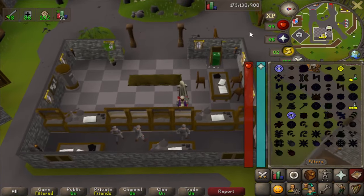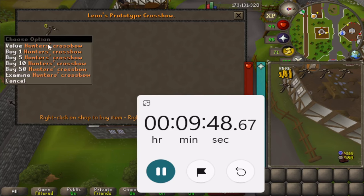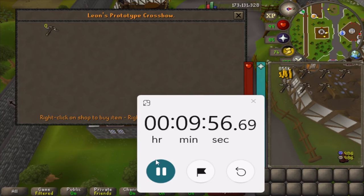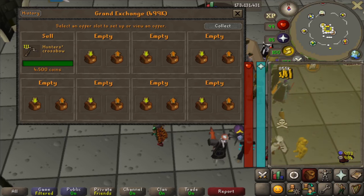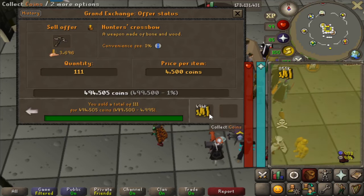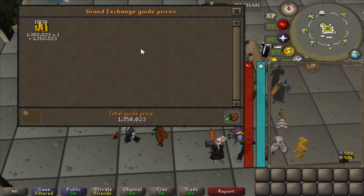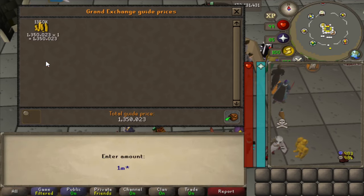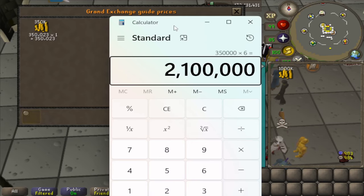These are in high demand right now because of the Varlamore expansion. You can combine this crossbow with the sunlight antelope antlers to create the hunter's sunlight crossbow — a new crossbow in the game. I did this method for about 10 minutes, spent 145k, and collected 111 crossbows. I put them in the GE for 4,500 GP each and after a few minutes they all sold, leaving me with 1,350,000 GP. Subtract the 1,000,000 we started with and we're left with 350k profit. Multiply by 6 and you get 2.1 mil an hour — the highest moneymaker in the video so far.